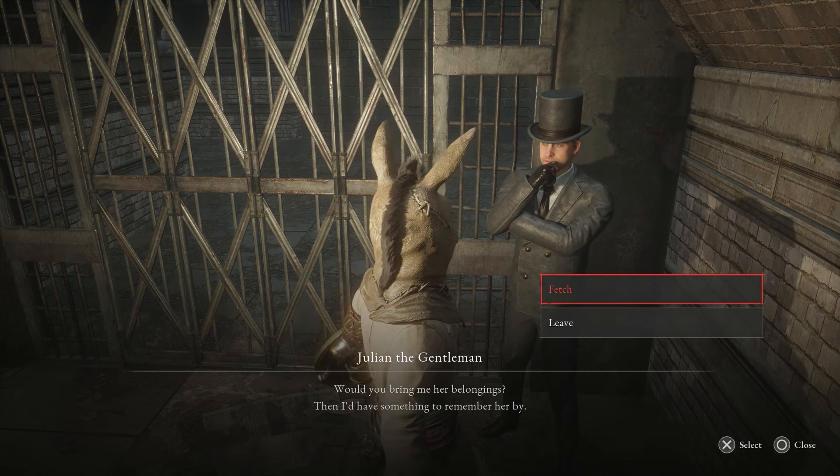Clear them out, head up the stairs, keep on going, and drop down these stairs. The item will be right at that body.